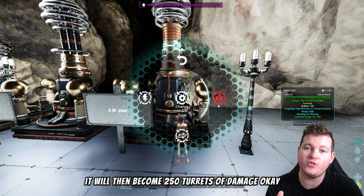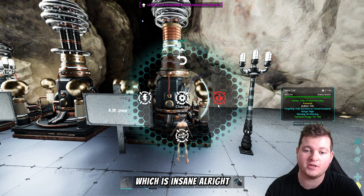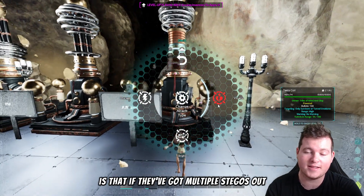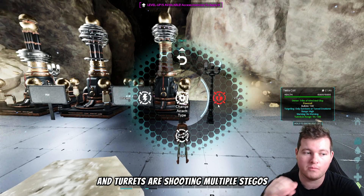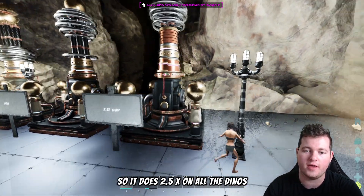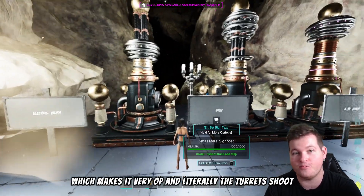With Volatile, up to about 2.5 times damage is added — so technically if you have 100 turrets shooting one tame, it becomes the equivalent of 250 turrets of damage, which is insane. Also, if enemies have multiple stegos out, the Volatile chains across all of them, doing 2.5x on every dino, making it very overpowered.